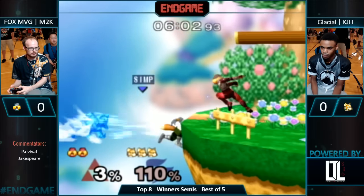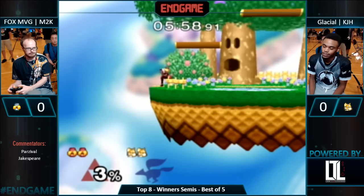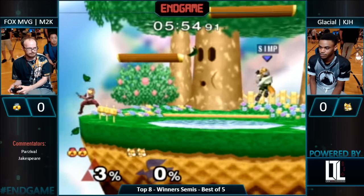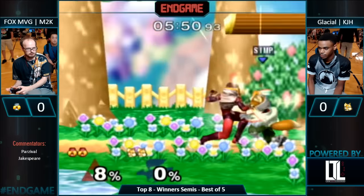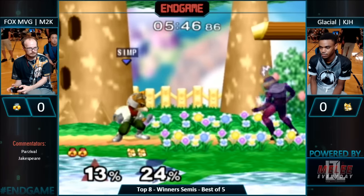Great narrative steal. And that needle from downtown — second needle, oh my god. Mew2King just refreshes — that was such a beautiful stock. Yeah, that was such a beautiful KO — that whole thing. He threw a needle from like across the stage, then a run-up grab. That just might be the momentum he needs. Crouch cancel shine — reach the spot dodge.